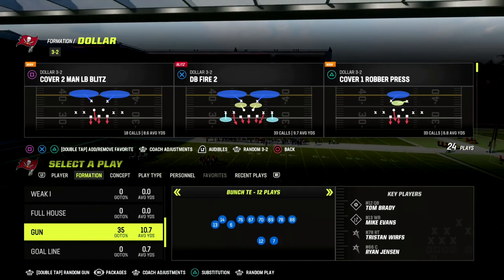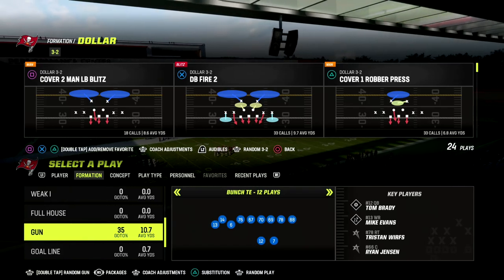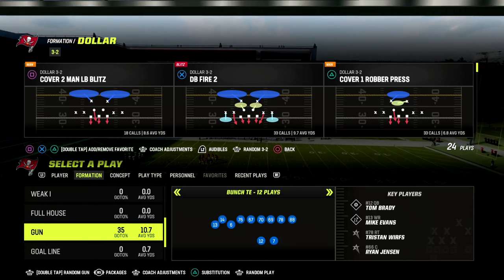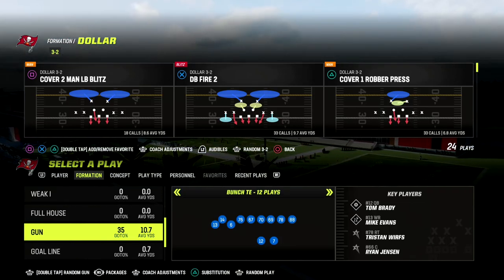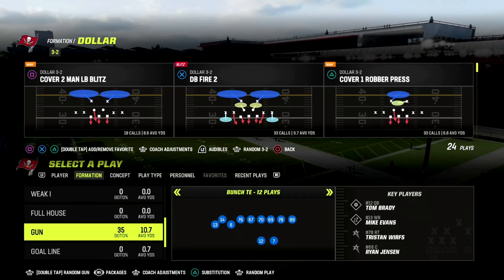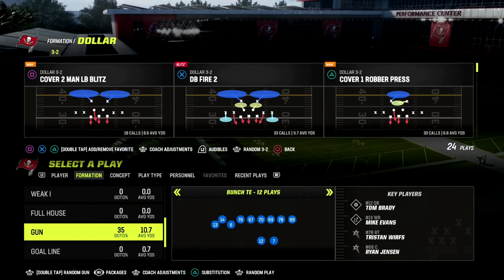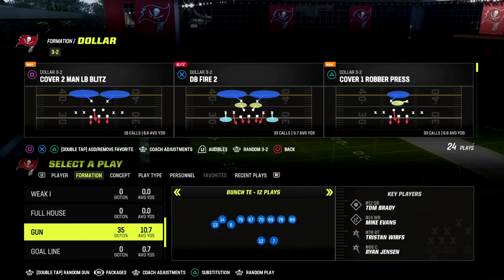If you want the ability to attack man coverage, beat all the coverages in the game for one-play touchdowns, and access some of the best spacing and passing concepts in the game, I'd encourage you to join our Patreon and get the Bunch Titan offensive ebook for just ten dollars. You'll get access to all of my Madden 23 offensive and defensive ebooks. Click the link in the description to sign up.